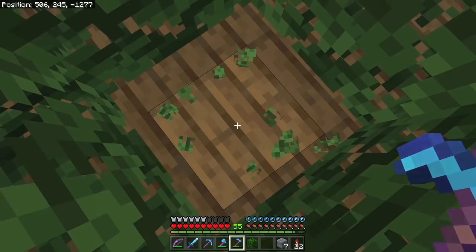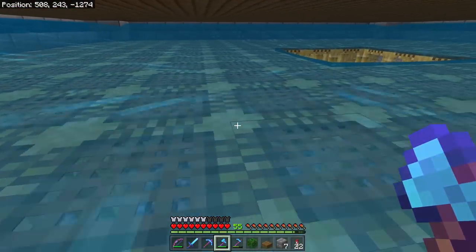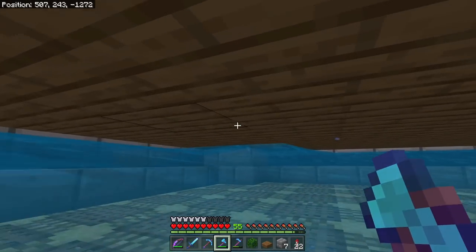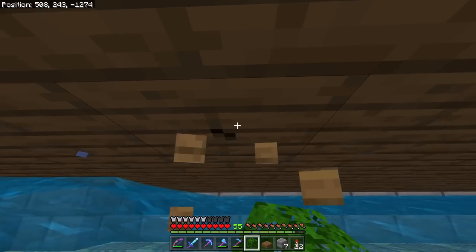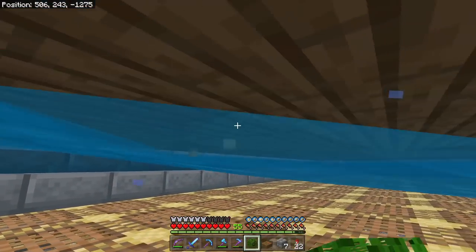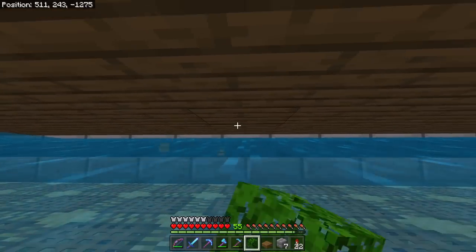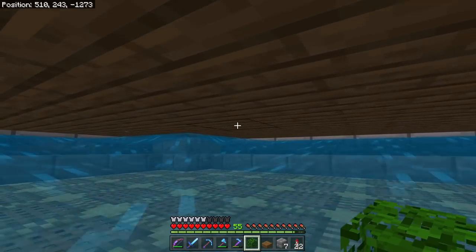Then you're going to go down here. What you're actually going to do is raise your current farm's layer of leaves up by one, and then you need to put in bottom half slabs throughout that whole layer — not top half slabs. Make sure they're bottom half.